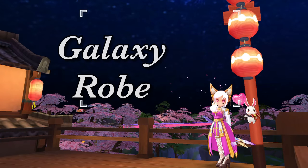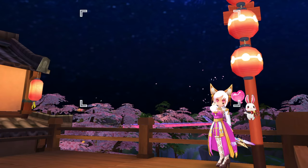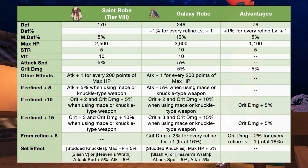Up next, we have the Galaxy Robe. This is the core armor for battle type archbishops. It possesses strong survivability and boosts attack. Pairing this armor with its lash wall boosts attack speed and percent attack. Other classes that can equip this are the shura, mechanics, and genetics.